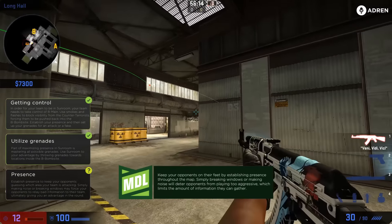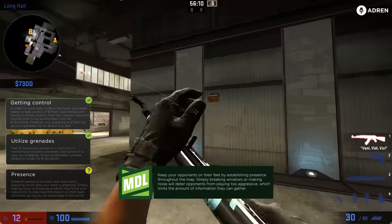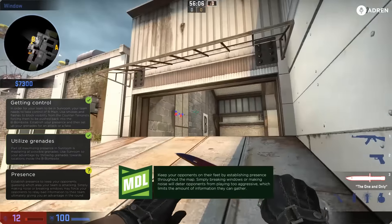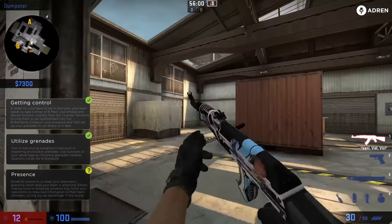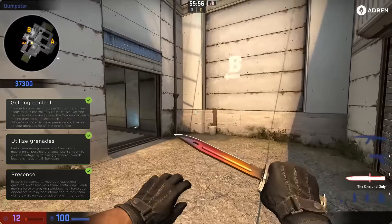You can also break the window if you're the B defaulter. Say you smoked B main and want to fake that you're taking B control — you can break the window from right here by shooting the right side of the windows and it'll go through and break it. Then you can run to A. Break the window, make it look like you're selling the B fake a little more, and then rotate back to A. Thanks for watching guys, bye.